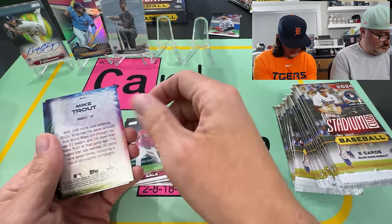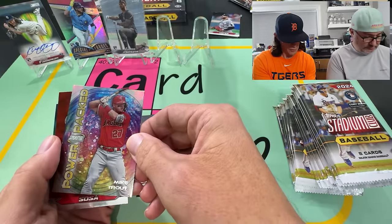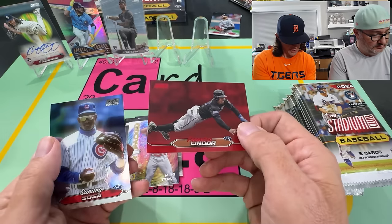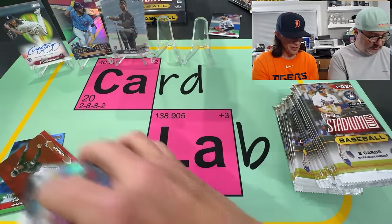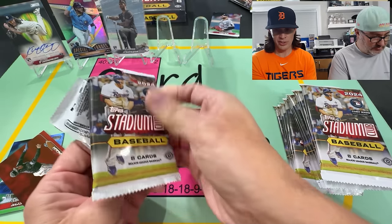Sale. We got a Trout on the Power Pack — that's a new one too. Trout. Lindor on the red. And another Sammy. Seeing a lot of the red, which was most common last year.